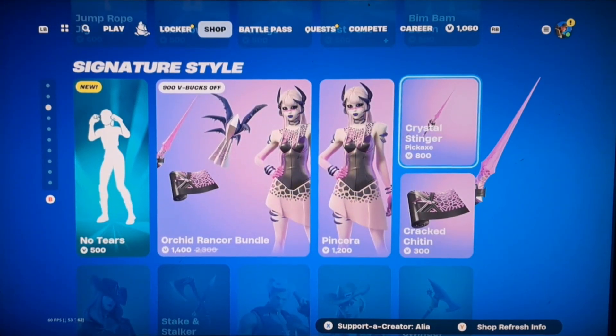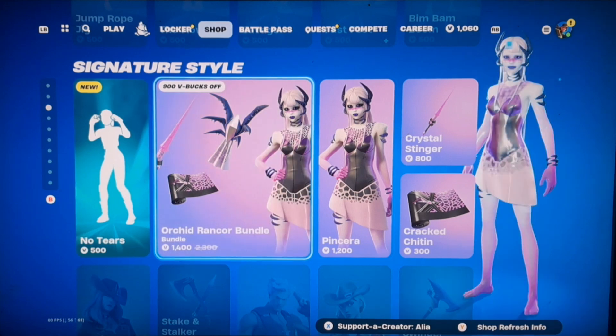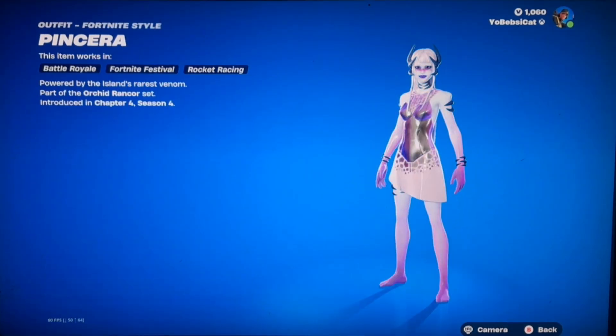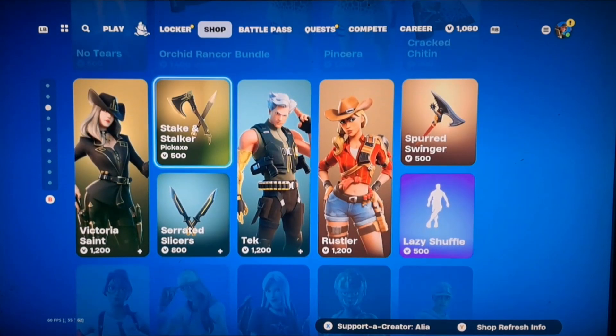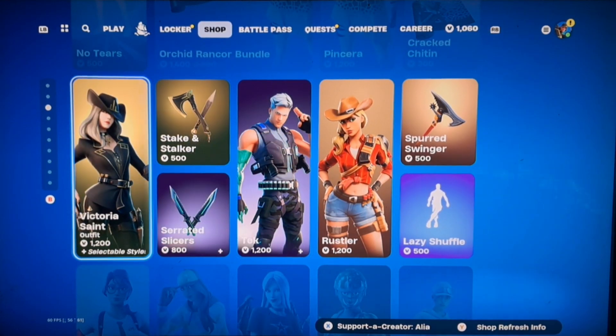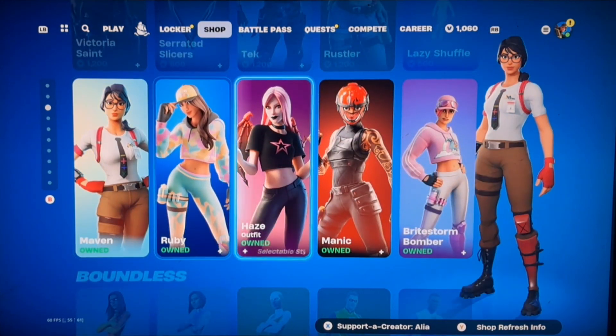Jump Rope Jig — unfortunately I can't use too much of it because it's copyrighted music. Orchid Rancor. I've never seen this skin before, but okay. Rustler Tech. Victoria Saint, that's nice. We've seen all this yesterday.